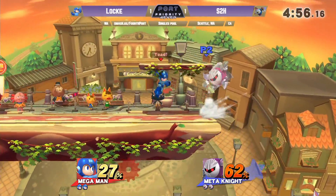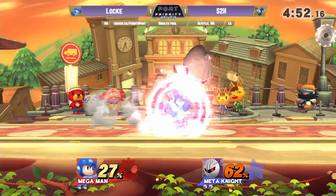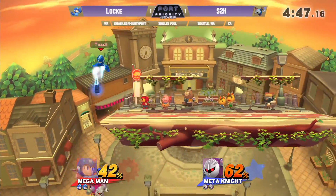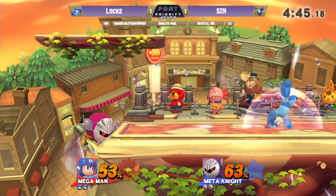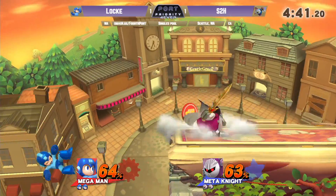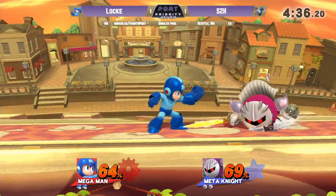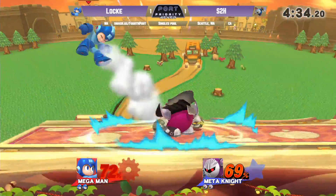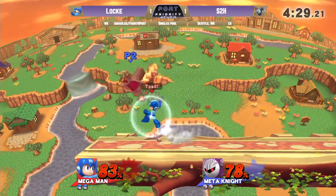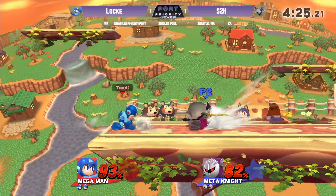Tries to get the bridge started, but not quite. That dash attack — double jump down air, that's going to get him some damage. A good DI on that second up air, not able to take him to the edge of the blast zone there. Locke got a strong start, but S2H slowly working himself back into the game. Looks for the air dodge read — not quite going to get it from Locke though. Falling fair, looking for another one. Not going to connect the trip from the multi-hit of back air.